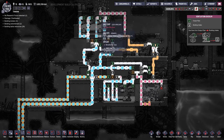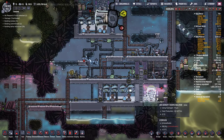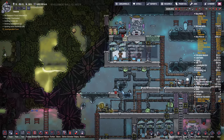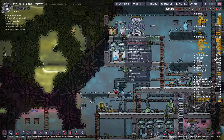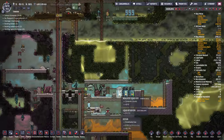It's pretty self-sufficient in terms of power — it's mainly being run by the hydrogen that's being generated. If it can't keep up with the power, we have this coal generator here and a couple of batteries. I also have the kiln here and I was making ceramic, and it was being cooled here, which was nice.